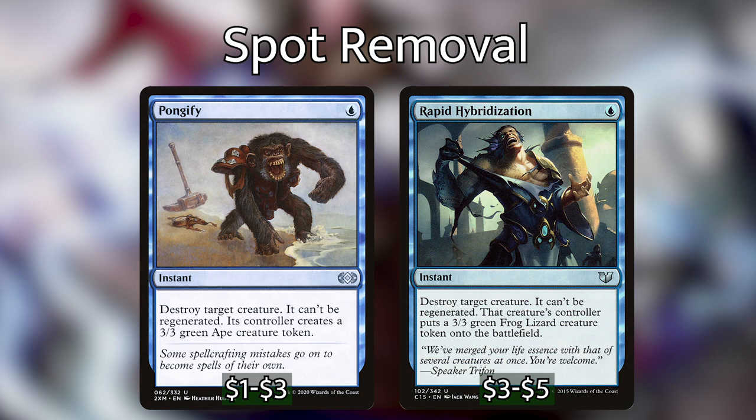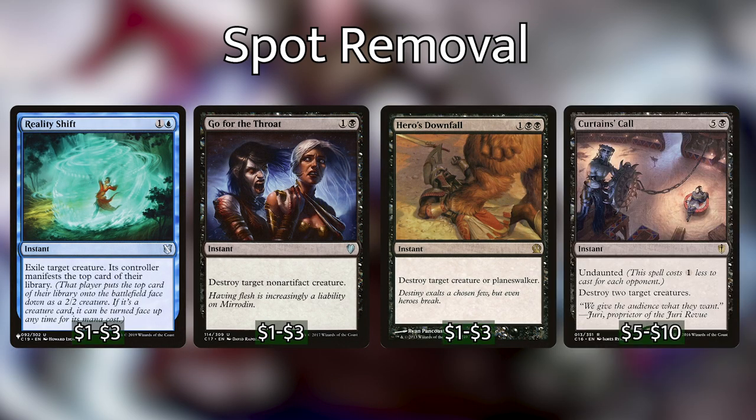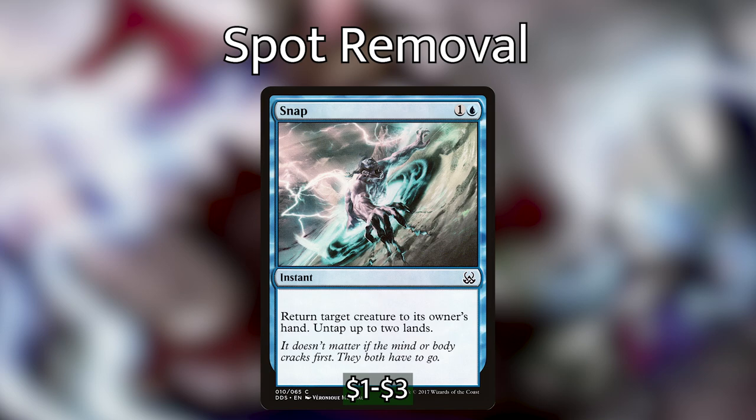For spot removal, we've got Pongify and Rapid Hybridization — both instant speed, both 1 mana, basically Blue's version of Swords to Plowshares or Path to Exile. We replace a really powerful creature with a 3/3 Frog Lizard. We then have Reality Shift, Go for the Throat, Hero's Downfall, and Curtains' Call. Reality Shift can exile any creature, super useful against graveyard strategies. Go for the Throat hits any non-artifact creature. Hero's Downfall hits any creature. Curtains' Call costs a lot less if we have all 4 opponents and can hit 2 creatures. We also play Snap — we bounce any creature back to its owner's hand and untap 2 lands.